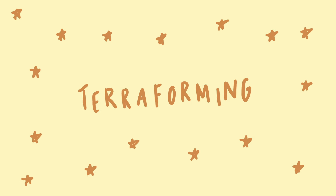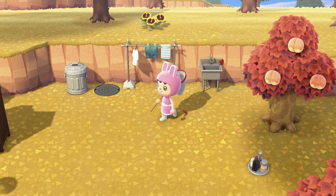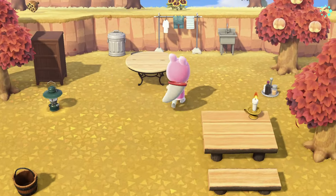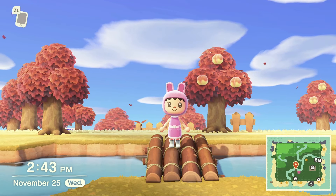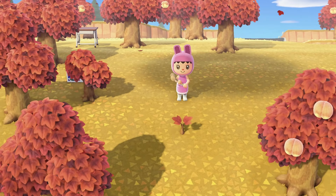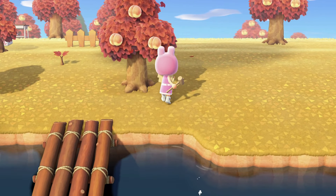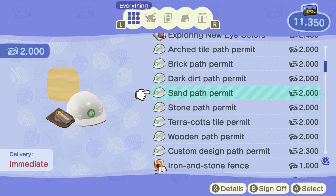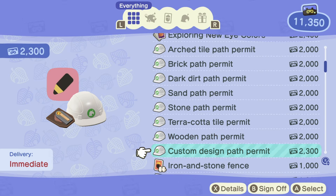In my opinion, the hardest part of unlocking terraforming is getting the three-star island rating. To do this you need furniture placed around your island, fencing, flowers, and a certain number of villagers — for me it was eight. I recommend placing every single furniture item you get on your island — this means literally placing it, not just dropping it. This frees up your limited storage for materials and helps you get to terraforming way quicker. I also recommend placing every single piece of fencing that Tom Nook gives you, which I think is 50. The path permits also cost around 1,000 to 2,000 Nook Miles each, so it's important to collect Nook Miles from the very beginning.